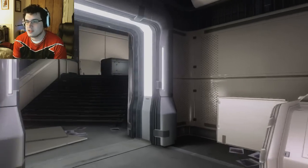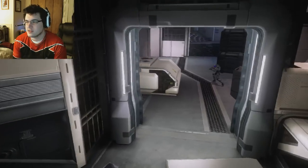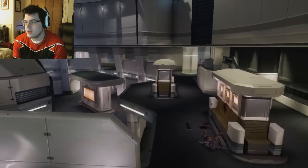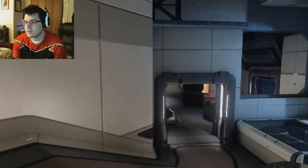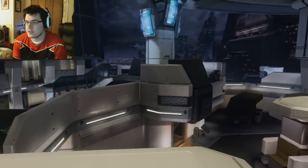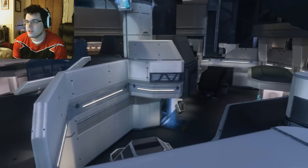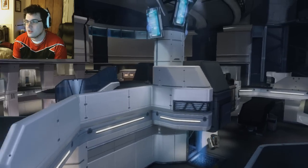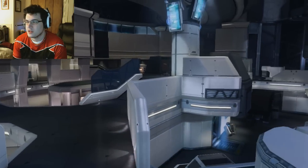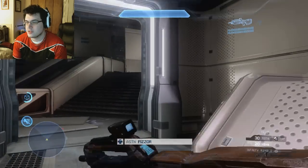Coming off the respawn, this is one of the bases. Let me quickly break down the map. You have a blue-ish base, then you have top mid, and then another base — red base. Then you have these points on the side where you can jump up. In its basic form: top center, two bases, and these side parts are still kind of part of the bases. But you really want to try and get to top mid. So I'm going to push out of my base here.